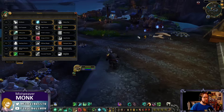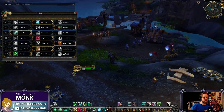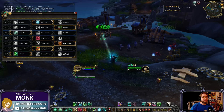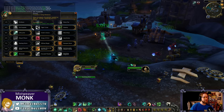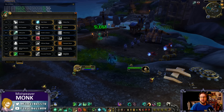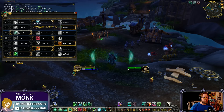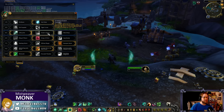Life Cycles: whenever you cast Vivify it reduces the cost of your next Enveloping Mist by 30%, and vice versa. So it's a mana-management talent — alternating between Vivify and Enveloping Mist gives you a 30% mana discount on each. With Mana Tea and Life Cycles, the old Ascension is gone. Crane's Grace is a talent where if a new Renewing Mist is on a target that drops below 30% health, they are healed for a large amount and the Mist is consumed.